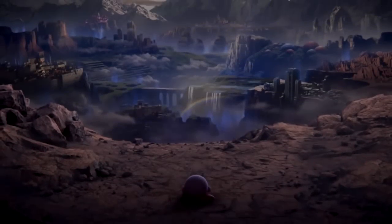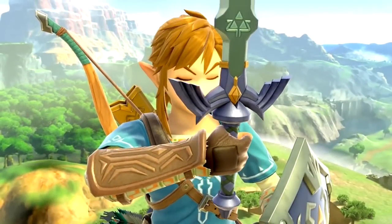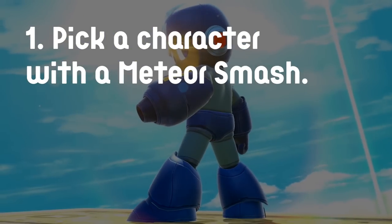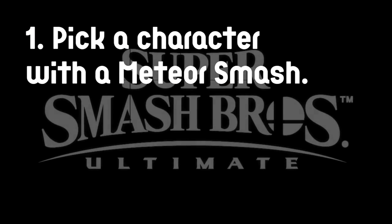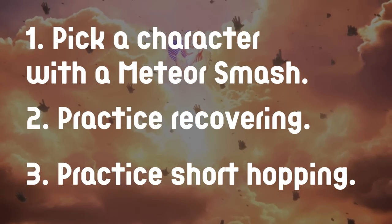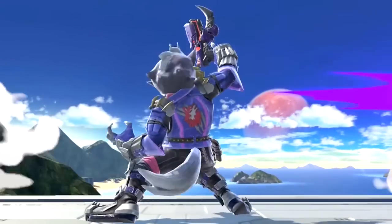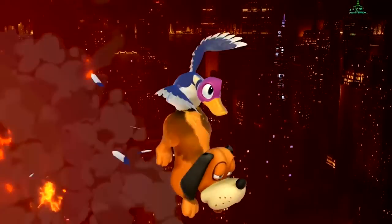So there you have it — the art of the spike. Meteor smashing your enemy into oblivion is such a satisfying feeling. Now just to recap, if you're looking to improve, you're going to want to do the following. Number one: pick a character with a meteor smash — if you don't know of any, use one of the characters I noted earlier. Number two: practice recovering, it is critical. And number three: practice short hopping, because you don't want to telegraph an attack from a mile away. Which character has the best spike? Drop it down in the comment section.